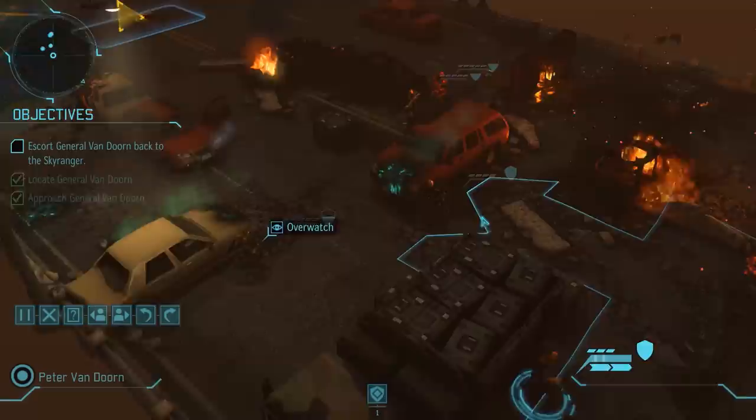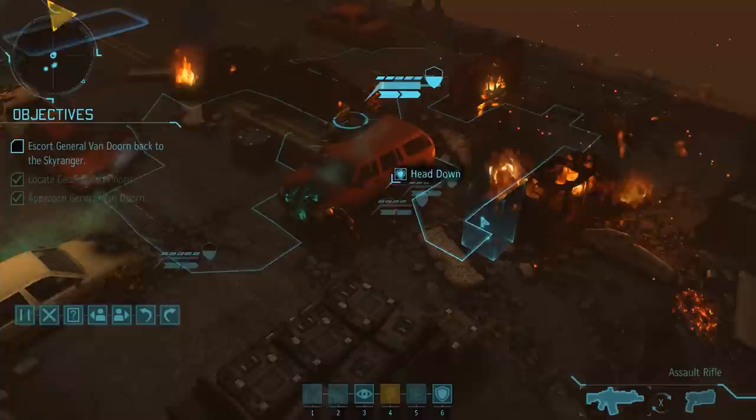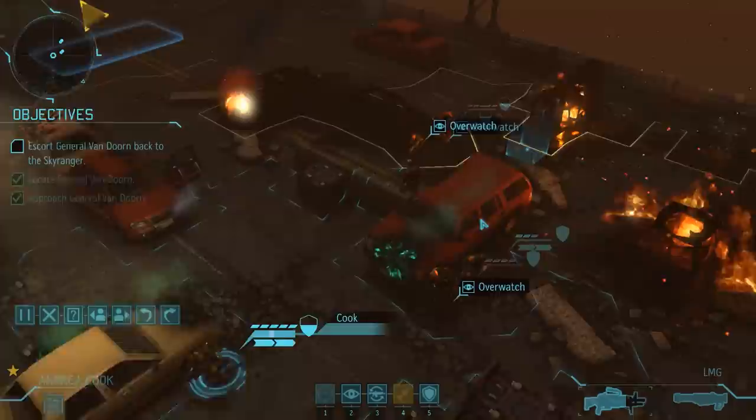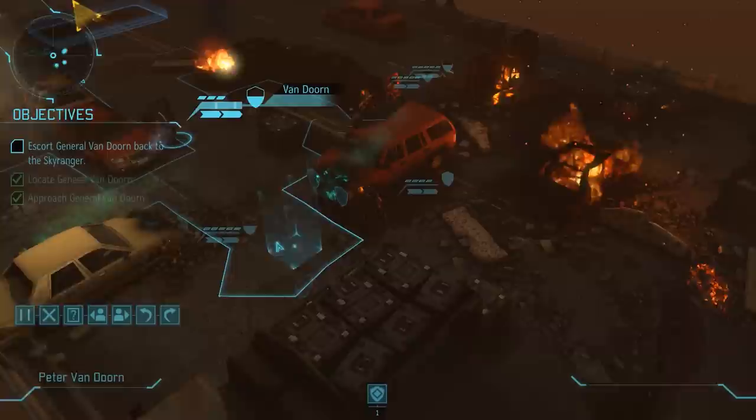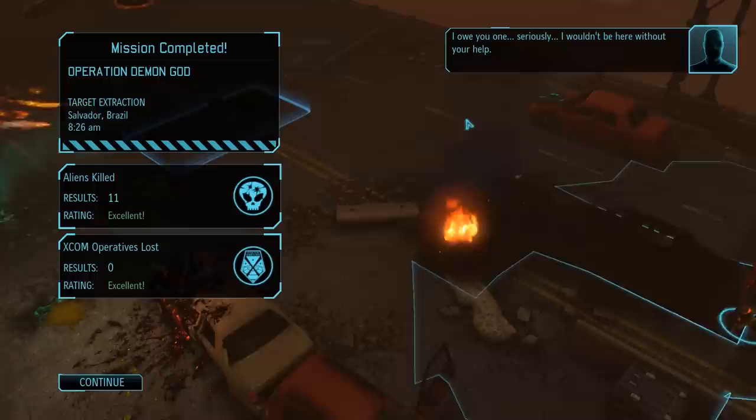The VIP won't move until we have established a good overwatch position, but it takes only one more turn until we have. Despite moving the VIP, no new aliens joined the party, so it seems like we have defeated them all — but one can never be too careful, so let's keep the VIP in cover and everyone on Overwatch on the next turn as well. No aliens in sight, and so we can now move the VIP to the extraction zone and complete the mission.